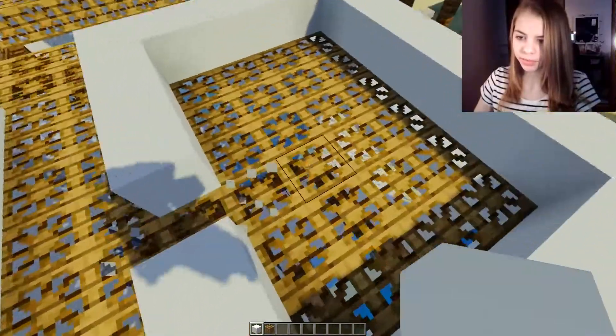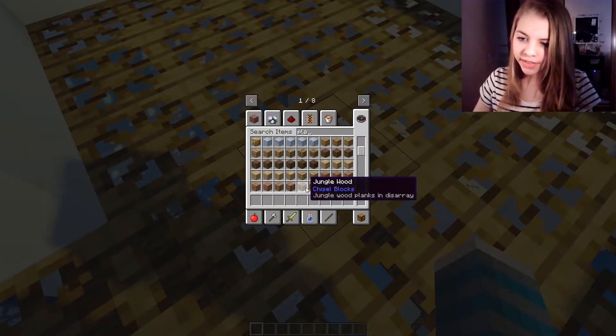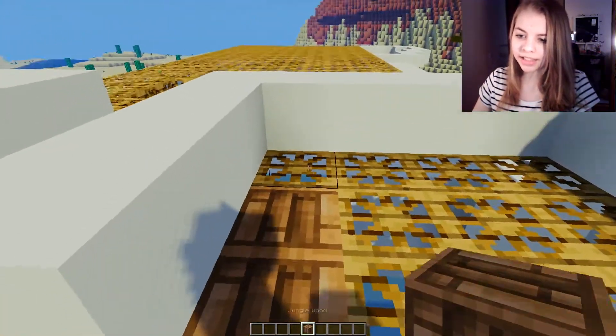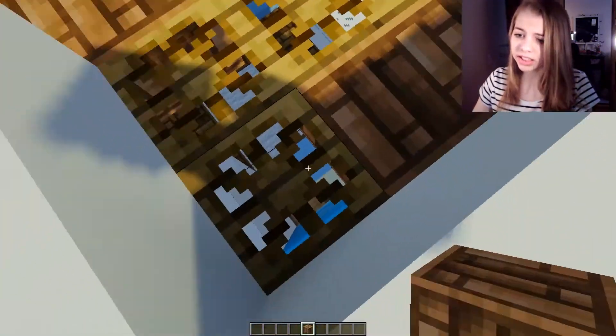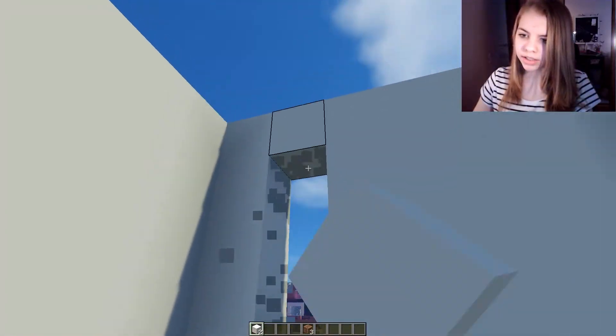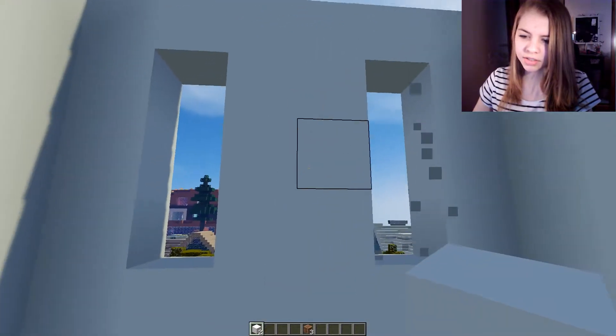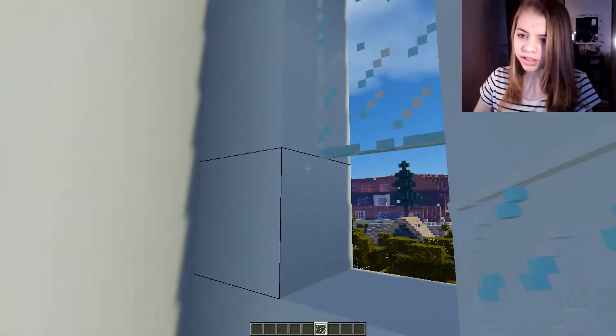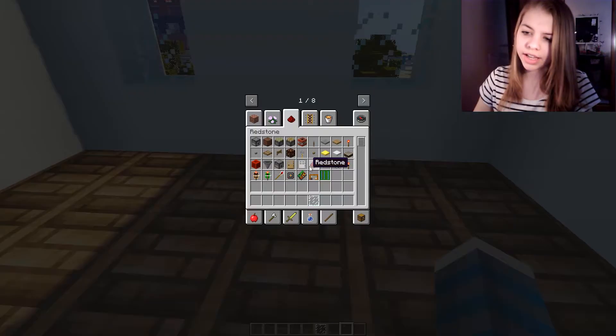Let's start with this room. I'm gonna put the floor — I'm kind of thinking this jungle wood, at least for one room. I just want to try it because I think it could look super nice. It's a really pretty wood, I really like how they textured it. Let's put like two windows maybe there, and then grab some glass and put it in.